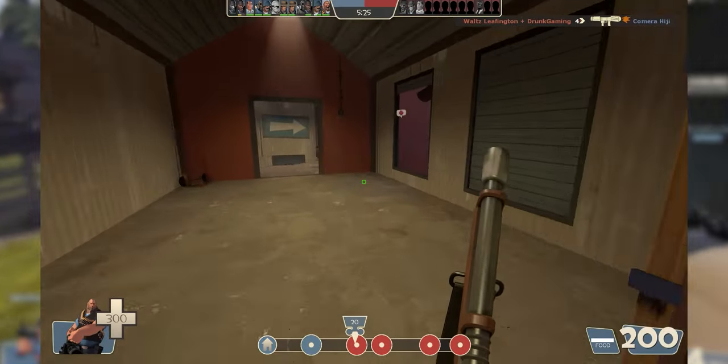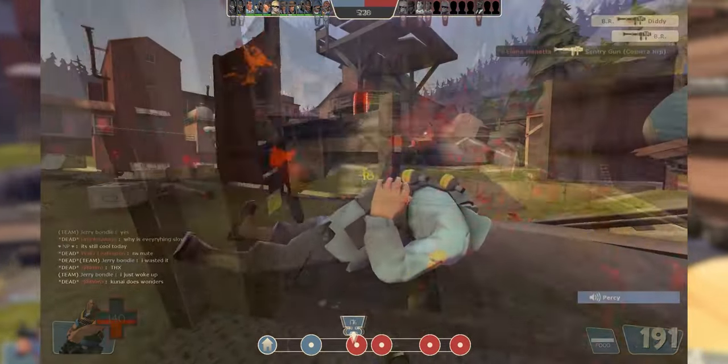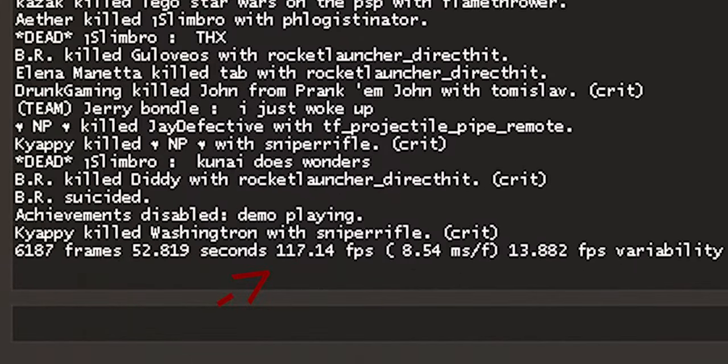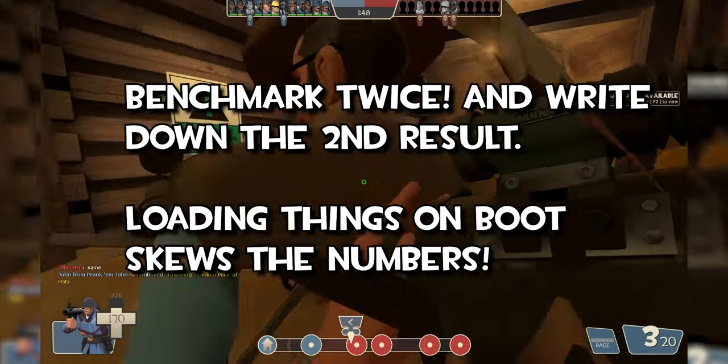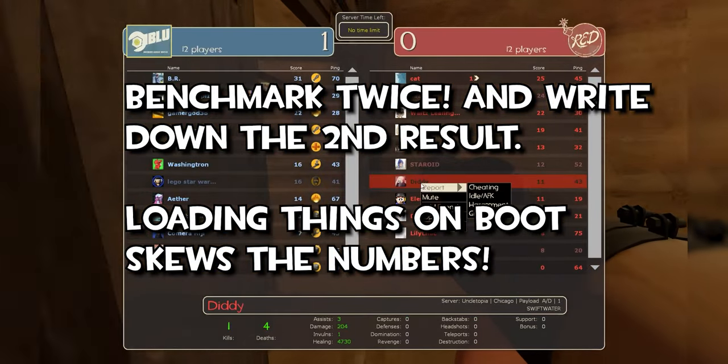TF2 will play through the demo as fast as it can process it, and at the end the console will show you an average FPS. Keep in mind that if you're resetting TF2 to change settings and then benchmarking, make sure to benchmark twice, as loading cosmetics and props can really skew the numbers. In practice, keep the demo short — at most a minute or two.